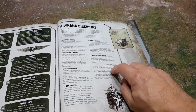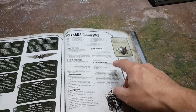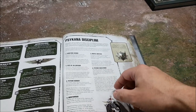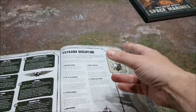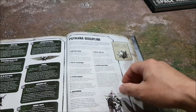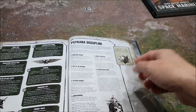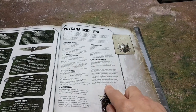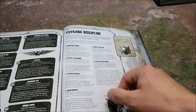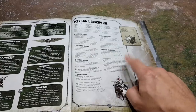Psychic Maelstrom has a warp charge value of seven. It's like Smite but you pick any enemy unit within 18 inches — roll a dice, and on a two-up that enemy unit suffers a mortal wound, then roll again needing a three-plus, then a four-plus, then a five, then a six. You keep rolling until either the enemy passes a Disgustingly Resilient save or you fail the required roll. Potentially you could do up to five mortal wounds. You could combine this with Smite for even more mortal wounds.